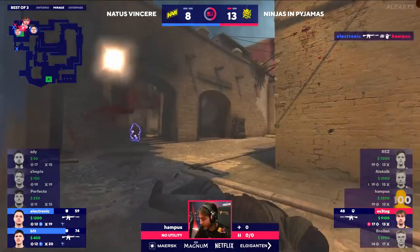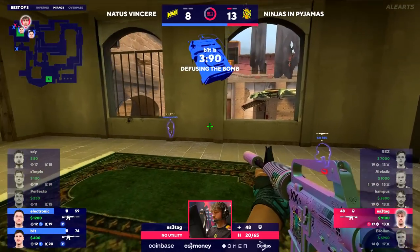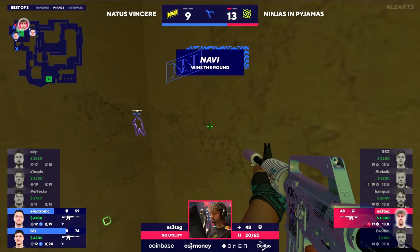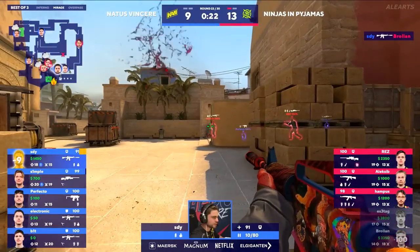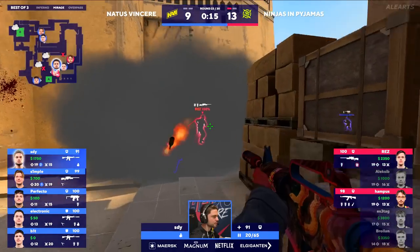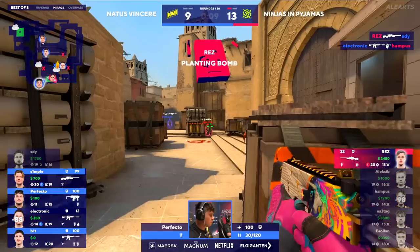Smoke soon to fade in front of Electronic. Hampus thinking about that bomb plant, covered by Rez in this OP — up close and personal, bullets whizzing by. Bit doubles back to the doorway — good lineup from Electronic — but there's a second member in that smoke. Esetag up from the apartments gets confirmation on the follow-up. Electronic trying his absolute damnedest to distract them while Bit continues to slide forward, getting closer and closer to Hampus. But as that smoke fades, now they know the bigger picture — it is only esetag left. He's got to try to stop that defuse but it was the fake.